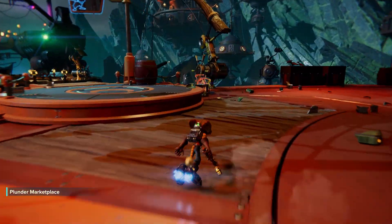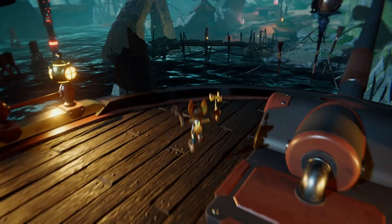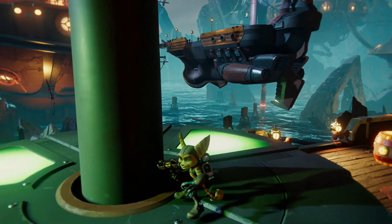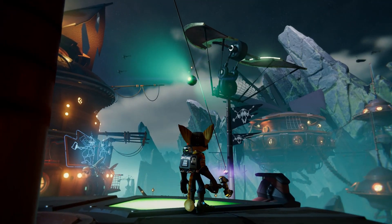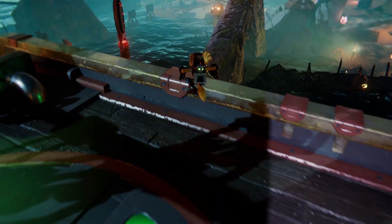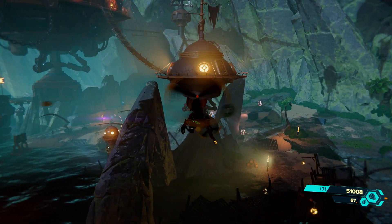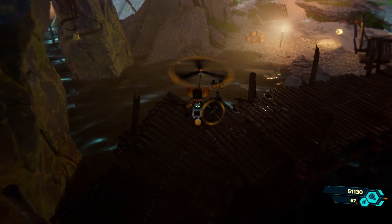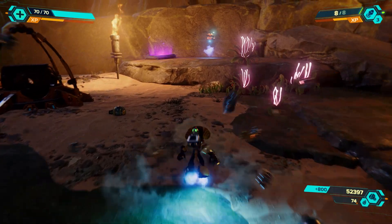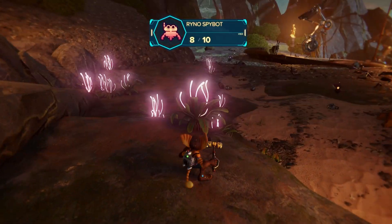Here we are in Ardolis, where Pierre is rescued. Go down this path to the end and you'll get to the map-o-matic, which will show absolutely everything you need on the map. You can use the Skeetle to get to the little beach, or alternatively go to the little pier and hover-boot down — both work. Go to the other side of the beach and you'll find the Spybot. That route also leads to the map-o-matic, so utilise that.